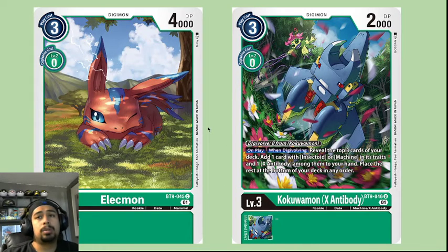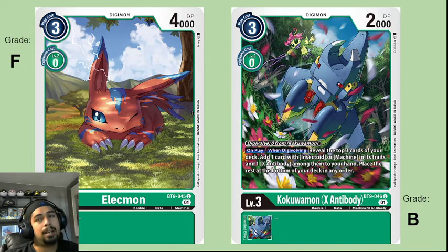Elecmon and Kokuamon are both rookies. Elecmon is not super great — it has higher DP than the typical rookie card, but it costs three to play down. You could easily replace this card; you don't really need to play it. Elecmon is going to get an F.